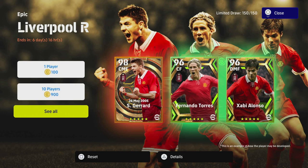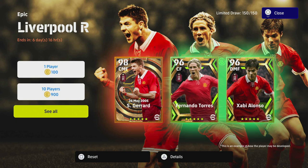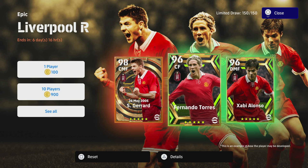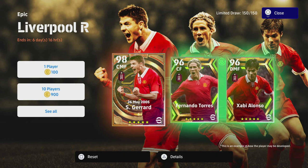Welcome back to another player pack review. Today we're taking a look at the epic Liverpool players — we've got Gerrard, Torres, and Xabi Alonso. Xabi Alonso is an interesting player because his base stats are really good for passing. Torres is a little bit disappointing because of his lack of pace. Stevie G is probably one of the best box-to-box players in the game.